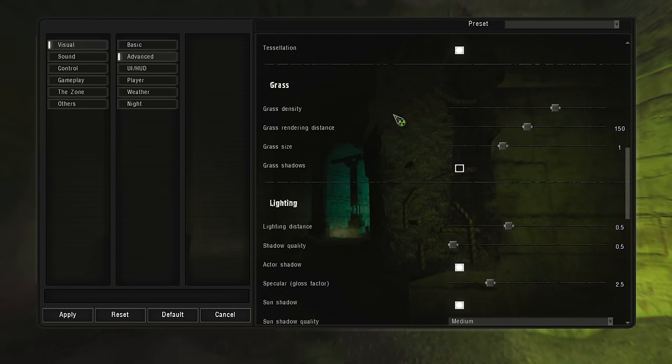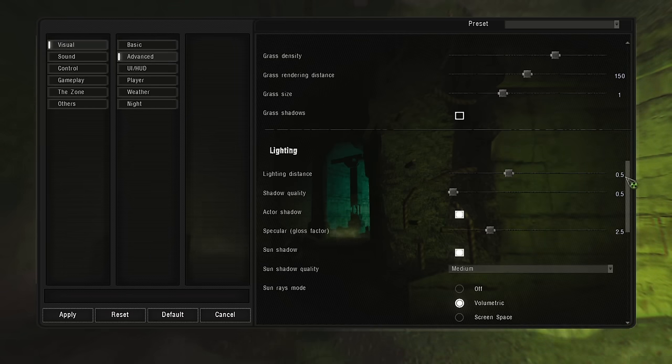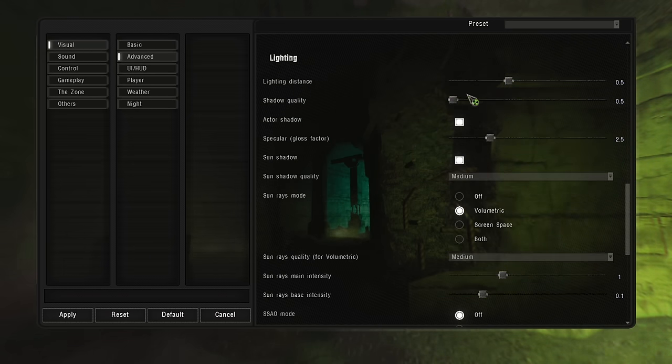Grass is where you either make or break your PC. This game has insanely hard-to-render grass. If you're having terrible performance, check this first — definitely don't have grass density above about 75% unless you have an insane PC. Mine's set at 75, rendering distance at about half, size at one, and shadows turned off — I haven't noticed a difference with it on. Lighting settings: 0.5 on distance, 0.5 on quality. Player shadow turned on — I think that's a cool immersion aspect.